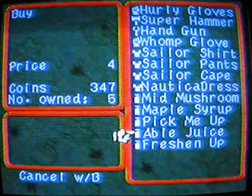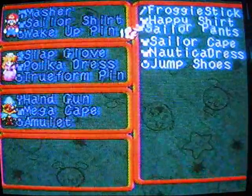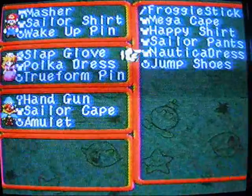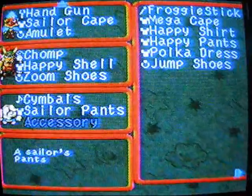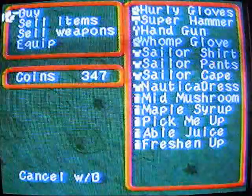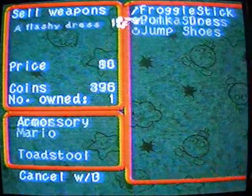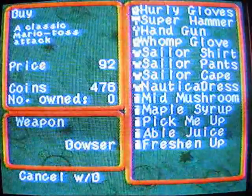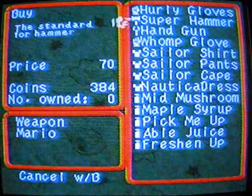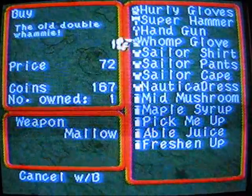We got a pick-me-up, play thing, and I got people juice which removes all status conditions - it might actually be candy. Let's do some equips right away to see what we have here. I'll increase his defense. Sailor cape, Nautica dress for Peach, sailor pants for Mallow - just in case I need to use them. I love this item. Maybe I'm gonna use Bowser after all. I love the Hurley gloves, the super hammer - that's gonna be fun. Hand glove, handgun, and womp glove.